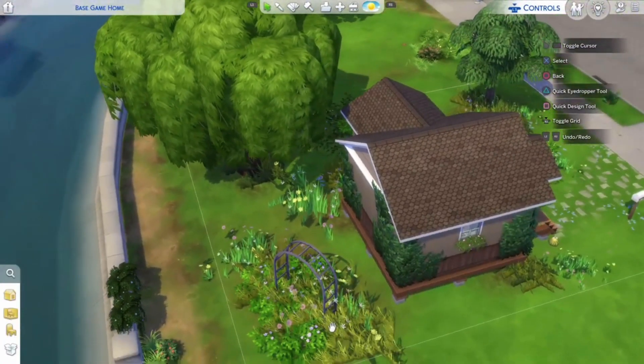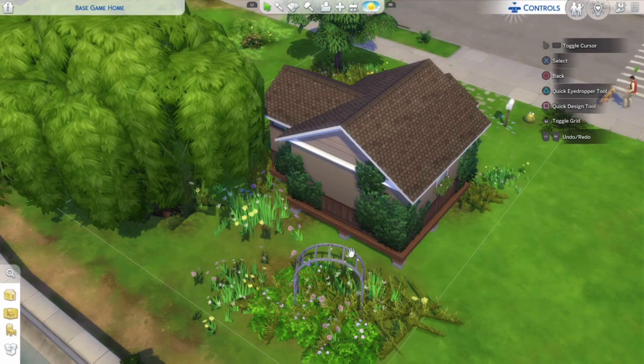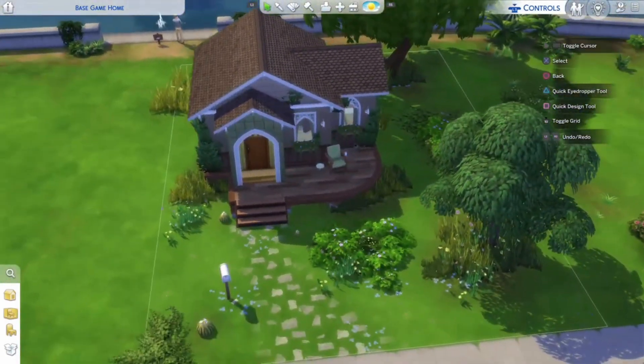I finished the outside — I did the terrain, figured out what to put in the empty space, and added a little kids' bar. I thought it'd be cool. I put vines around the house and I think this build looks really nice. This is a pretty good build after being gone from The Sims 4 for a couple of years, and I'm pretty proud of this.